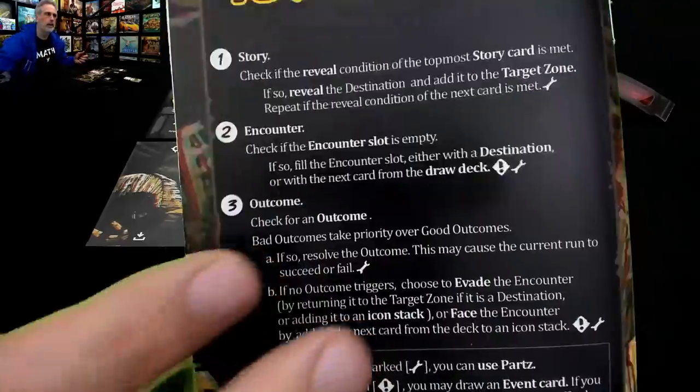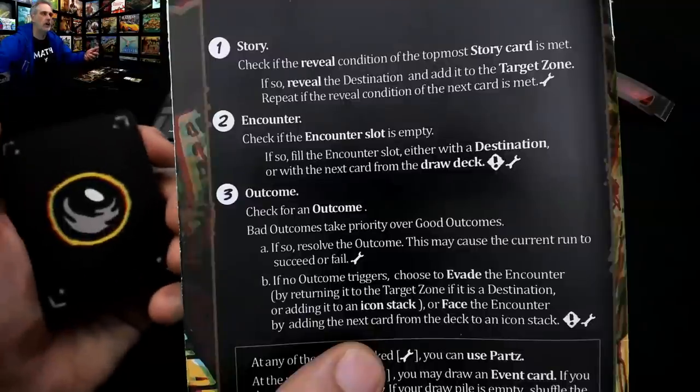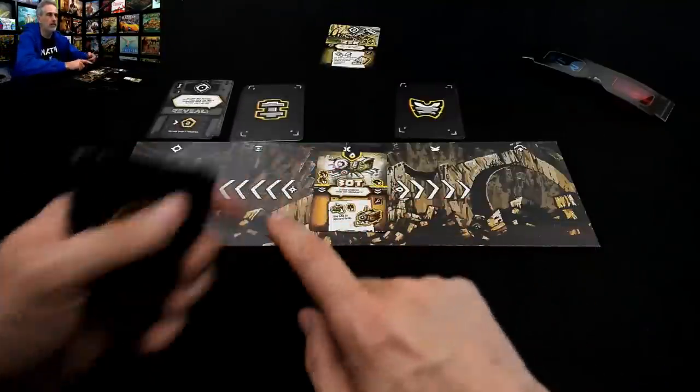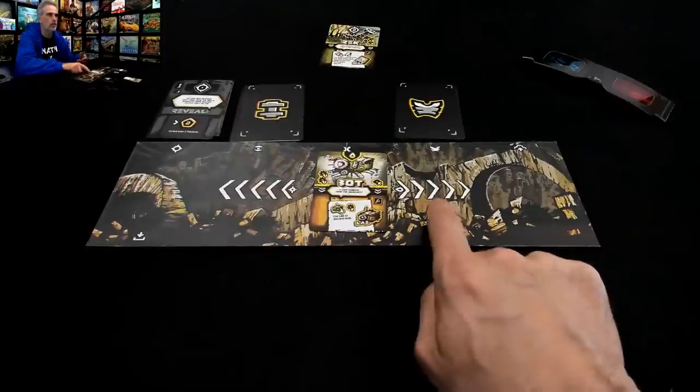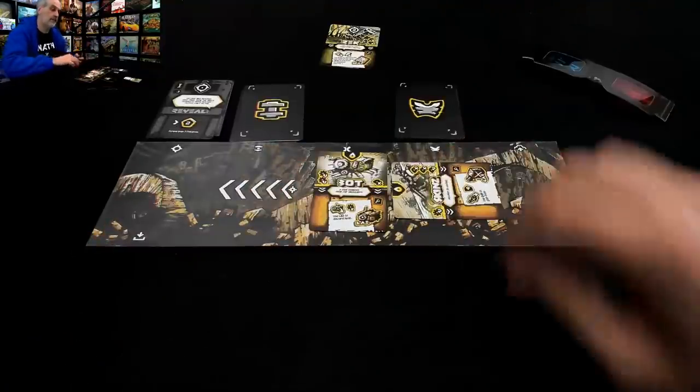As we're reminded here, what that means is I add the next card from my draw deck to an icon stack, which means I am now either going to draw heat, which is bad, or juice, which is good. Juice! Oh baby. Yes, I'm very happy with that.